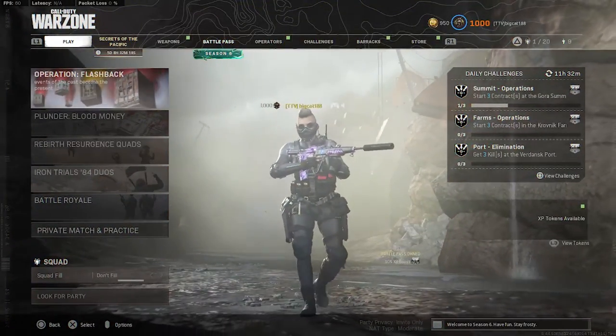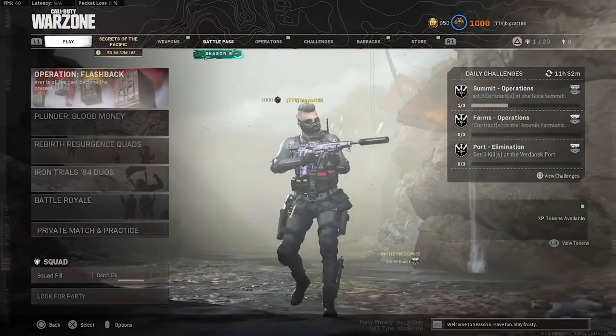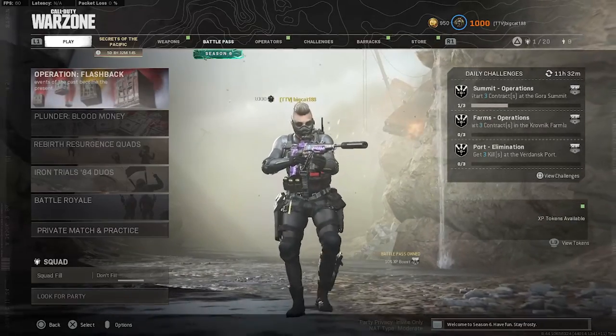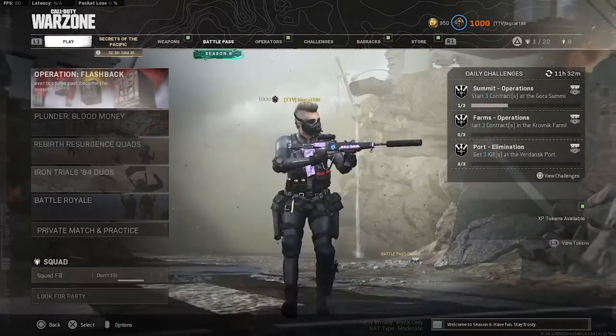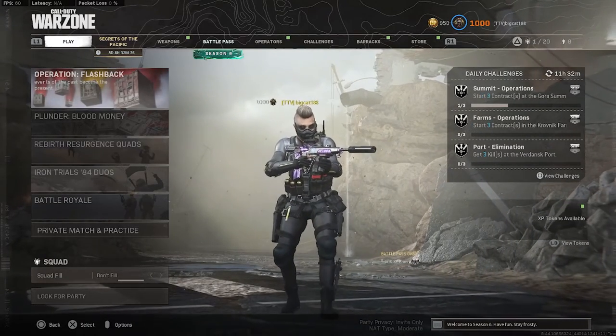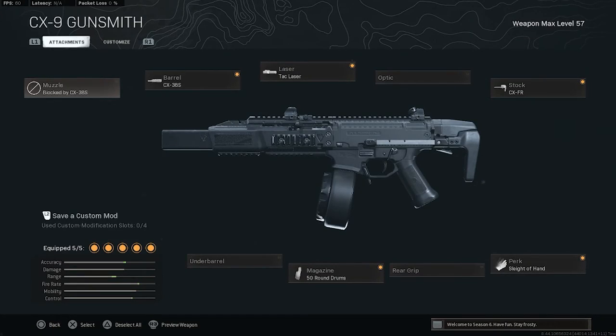Yo, what's going on everybody, welcome back to the channel, it's your boy Big Cat. In today's video we are going to be looking at the CX9 — we already know the integration is coming in just a couple of days, about a week or so. I'm bored of using the same old guns. This is a class I've got on for the CX9, pretty standard build. I have on the CX9 38s tac laser, 50 round drum, Sleight of Hand — because you really need Sleight of Hand, this thing reloads so slow without it — and the CXFR stock. Let me know what you guys think about this build in the comments.